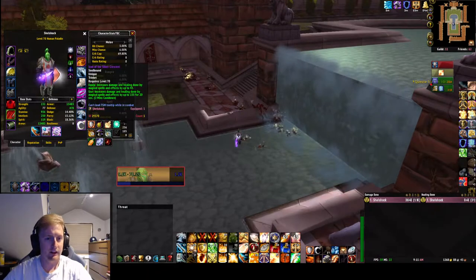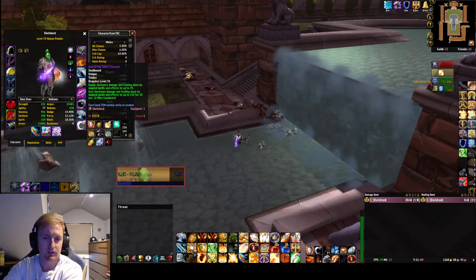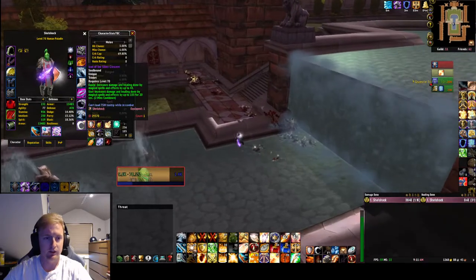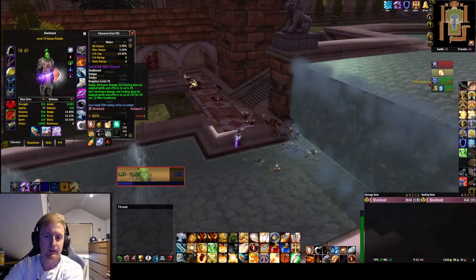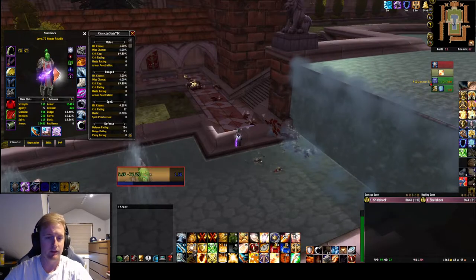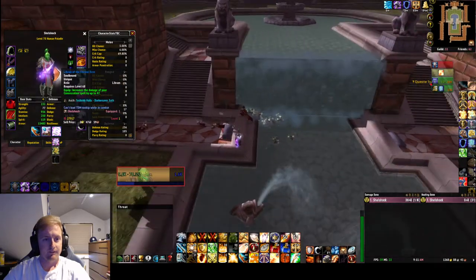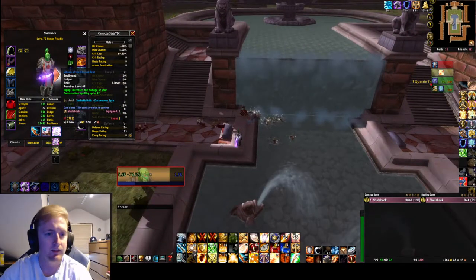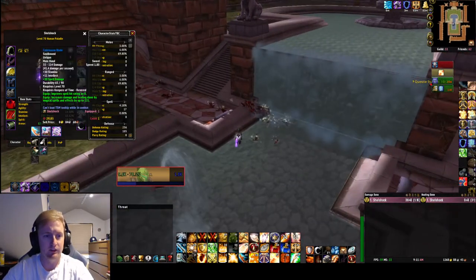The next trinket I have, if you can get it, gives a huge amount of damage - great when you're trying to kill things quick. Pop it, throw down Consecrate and you're good to go. You can actually hit it while Consecrate is already down and it still counts. The other one I have is Libram of Eternal Rest - just more Consecration damage to help you kill easier.